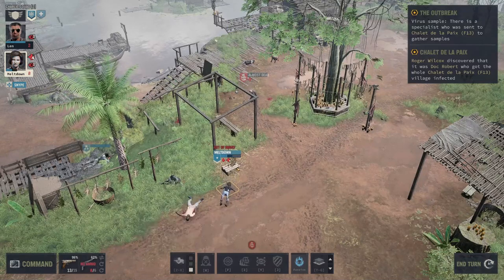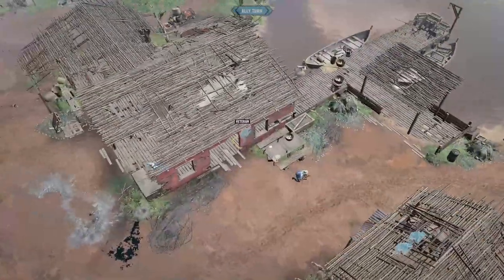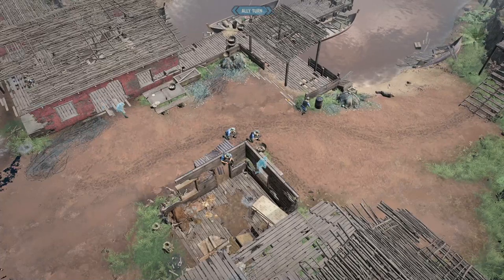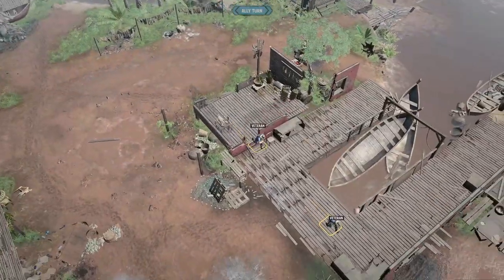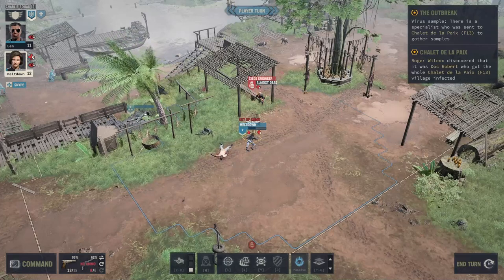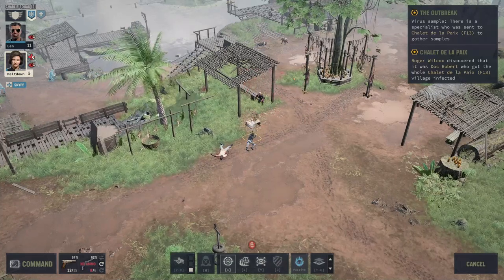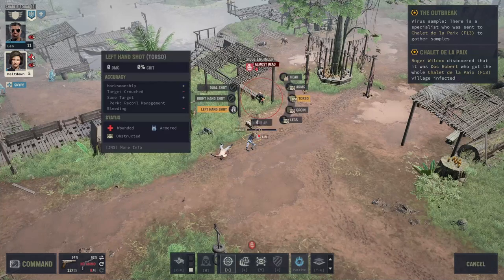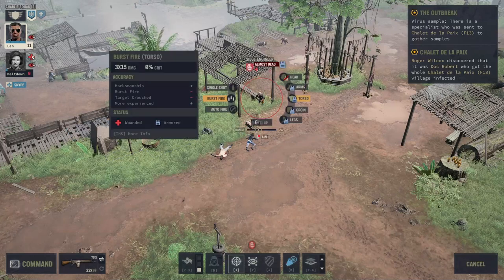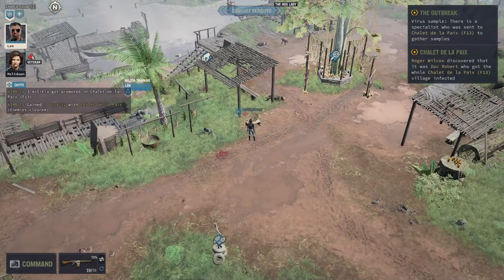Double barrel shot — it's painful, but we're still in it. Meltdown is going to be fine. Even if she goes down, she's not going to die right away. Given he's just shot us, let's try and take him out. Yeah, too injured. We'll just get Len to do it. Because he's almost dead, let's just go for the torso. There we go. Conflict resolved.